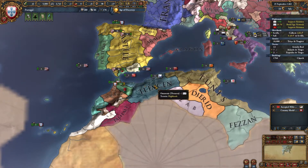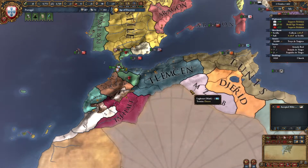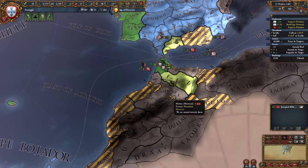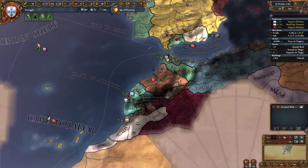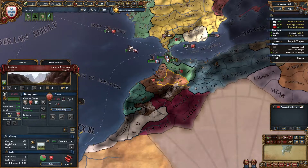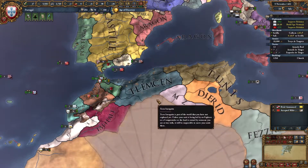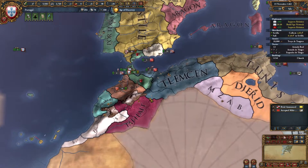We're still building up with Tlemcen, just getting more and more claims so that when we go to war we can get more land cheaply. We could build some more claims on Morocco, but for the most part I think we've decided we might actually just be vassalizing Morocco and then leaping into a big war against Marrakesh. Morocco is allied with Tunis, but I don't think Tunis by themselves will be able to defend Morocco against us.